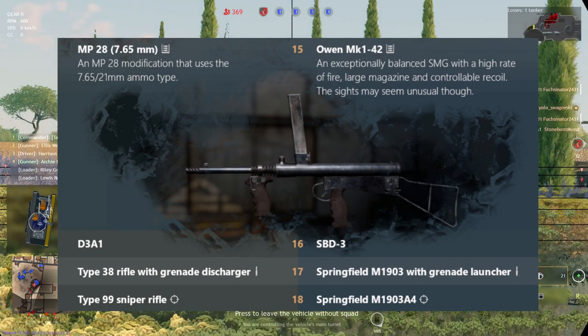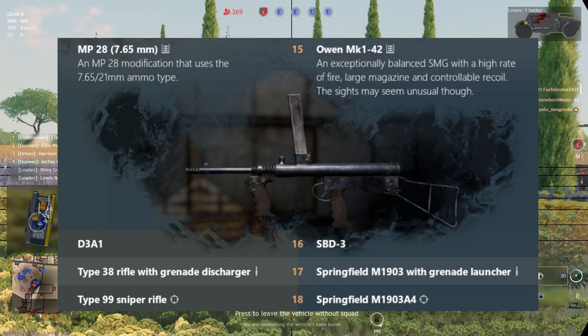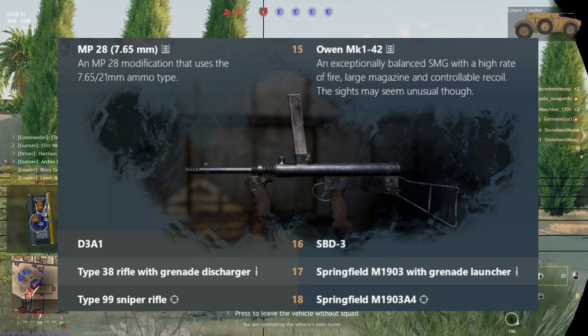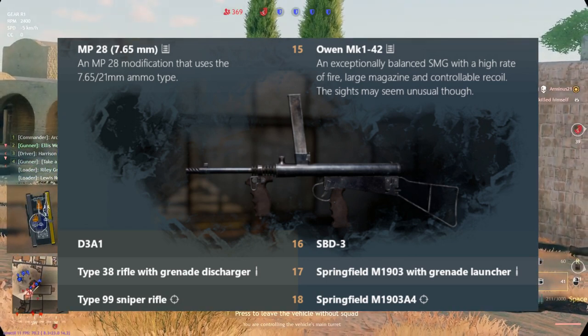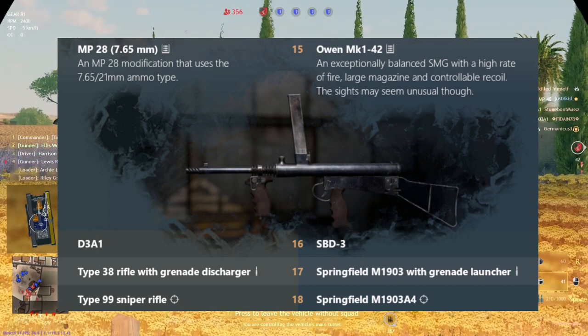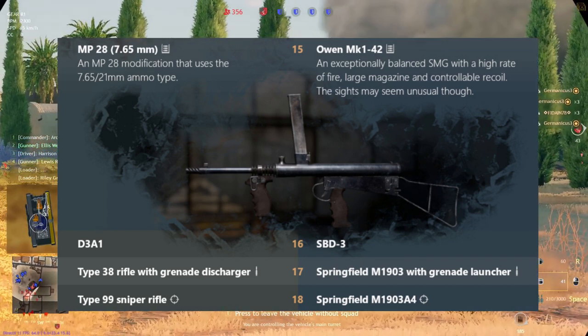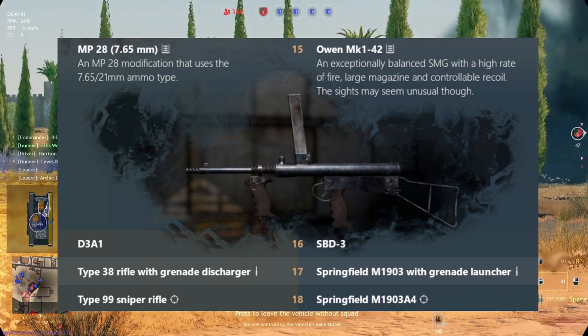At level 17, we have the grenade launchers. The Americans get the Springfield M1903 with a grenade launcher, and for the Japanese the Type 38 rifle with a grenade discharger. The Type 38 rifle grenade discharger is similar to the German grenade launcher. I'm really looking forward to seeing both weapons in use, considering the M1903 grenade launcher is also a first in the game.